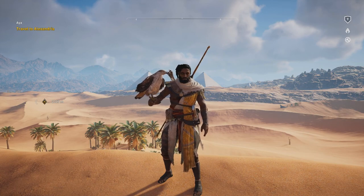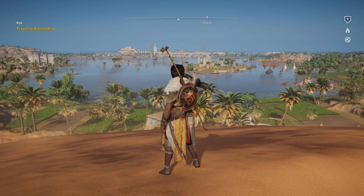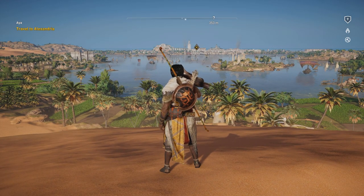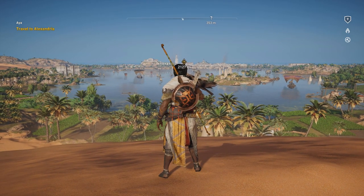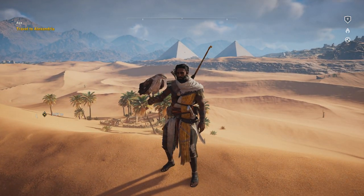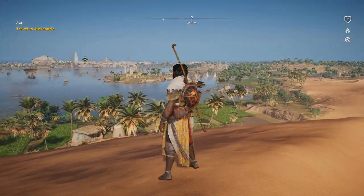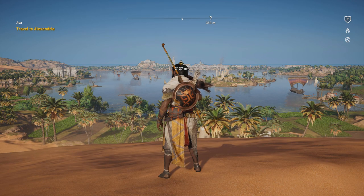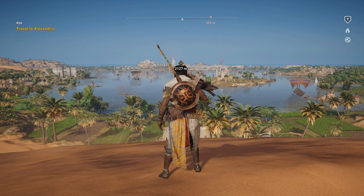Hello everybody and welcome back to Let's Play Assassin's Creed Origins, where we have finally arrived at the river Nile. This over here is obviously a lake but it's connected to the Nile so it counts. We can see this is a very compact version of Egypt — I can see the Lighthouse of Pharos in this direction, what I assume is the Mediterranean Sea, and the Great Pyramids of Giza in the other.